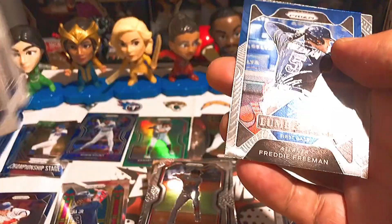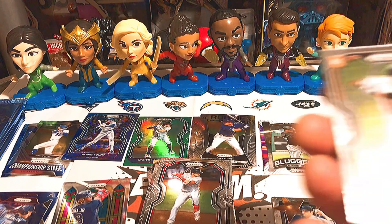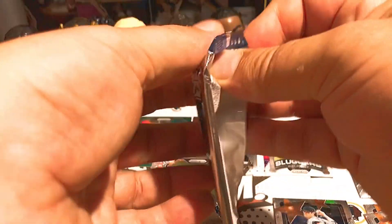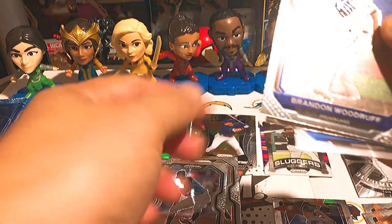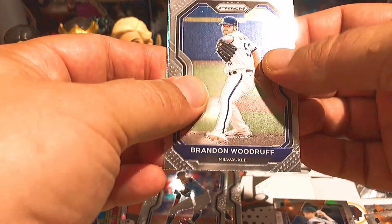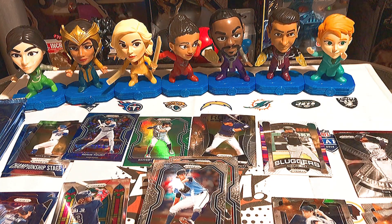Justin Verlander, Mookie Betts, a Lumber Ink of Freddie Freeman — I think that was the MVP actually. And a Ryan Mountcastle rookie. Final pack of blaster three: Logan Gilbert rookie, Brandon Woodruff, and we've got something in the back — a George Brett legend and a Josh Bell Fearless. Not sure if that's a green parallel or just how the Fearless cards look. I pulled a Fearless in my last mega box too.